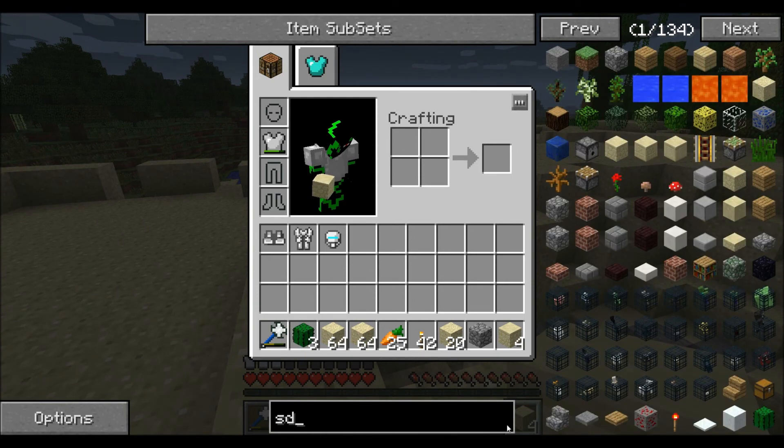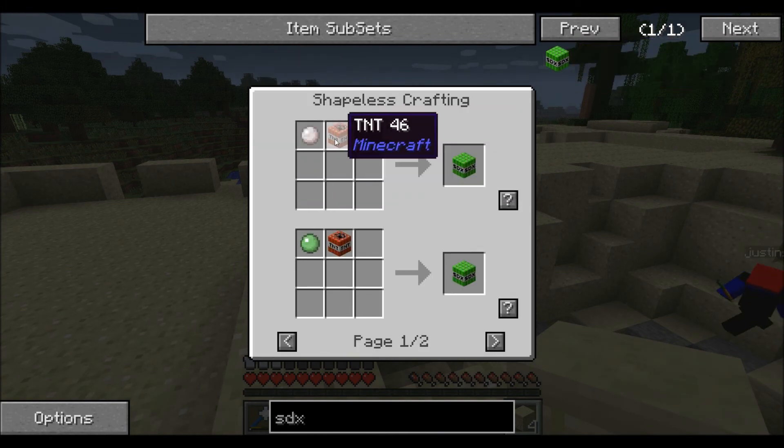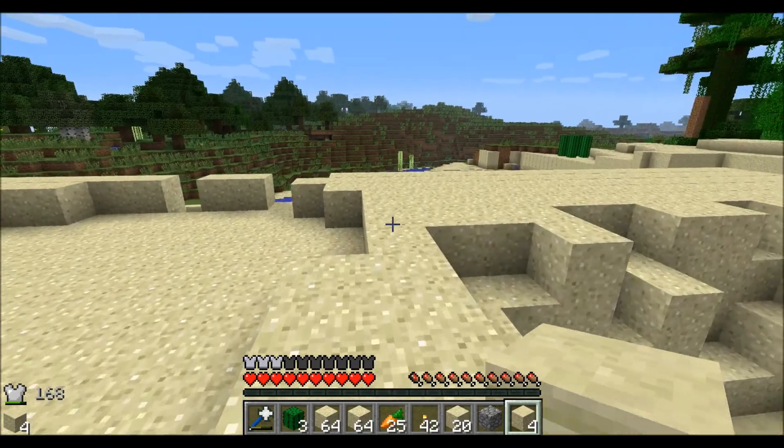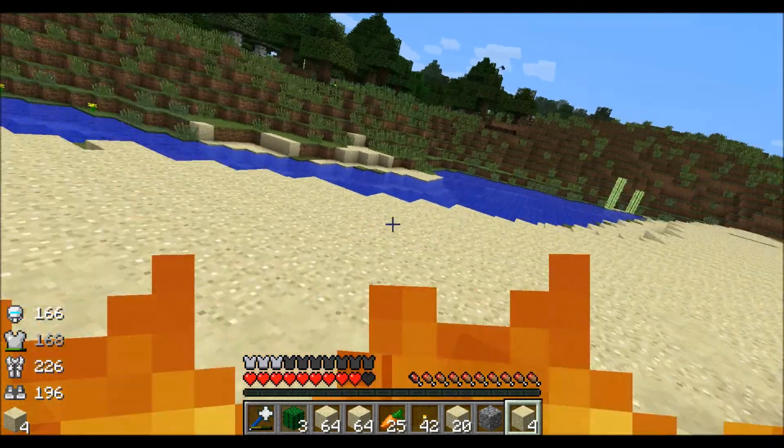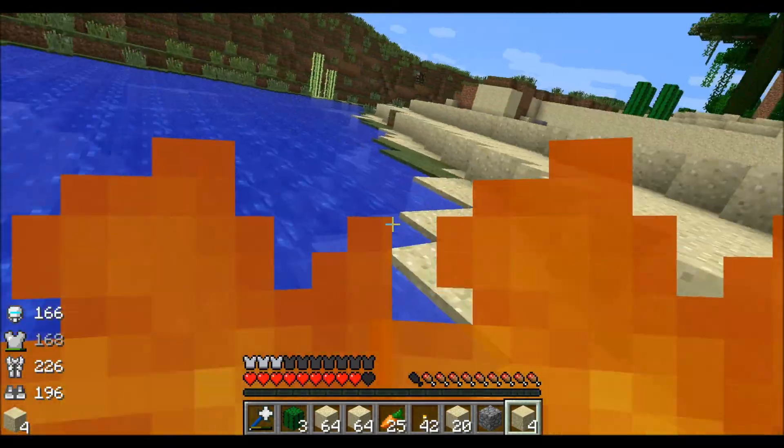Oh, I spelled it wrong. All it takes is a slime ball or glue next to a TNT, which is kind of easy if you ask me. Don't put on your power armor in the desert — it's instant fire. Really?